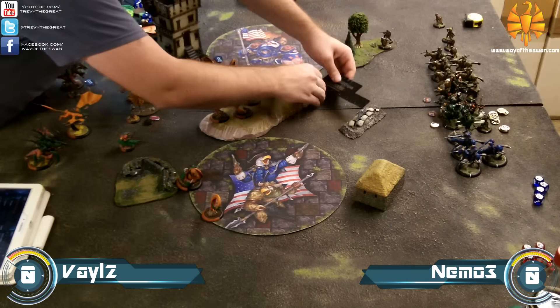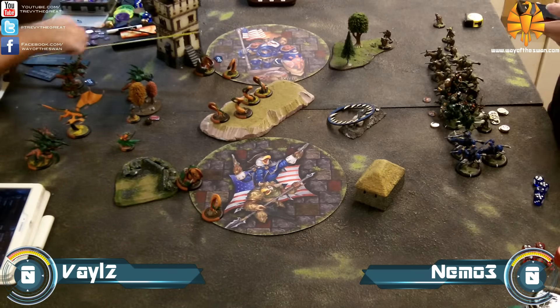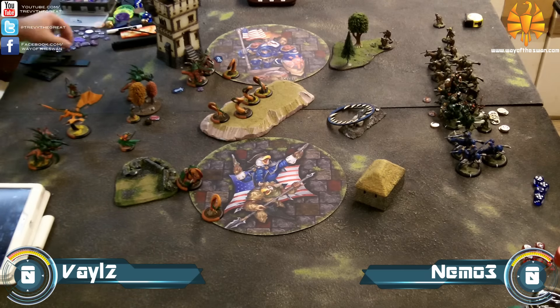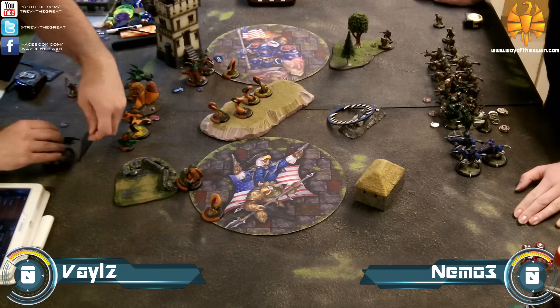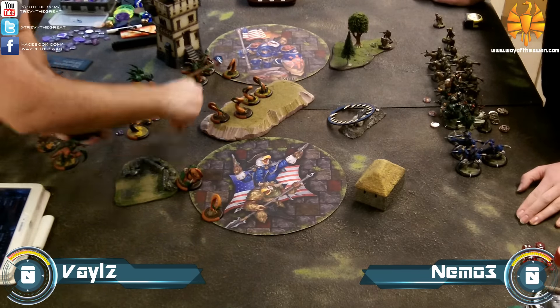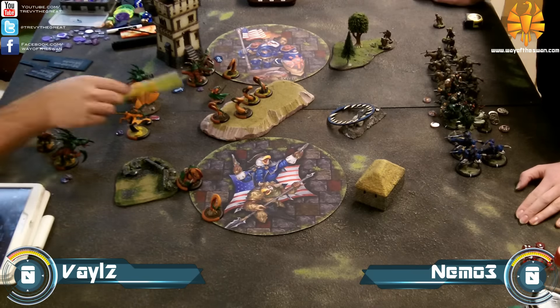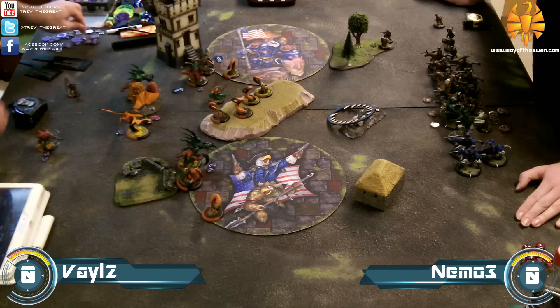Everything's moving up quite quickly. The Hellmouths take position on the hill, the Ravagor launches an AoE to try to stop things from hiding behind that wall, but the deviation didn't go great. Everything else just moves up a little bit — lots of heavy warbeasts on the table for Legion today.